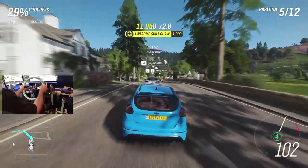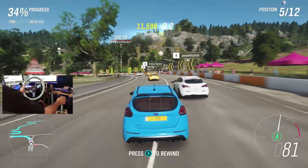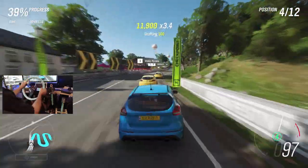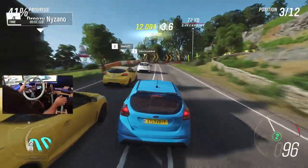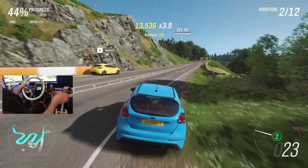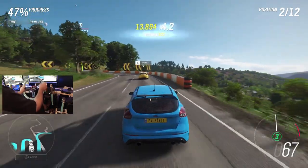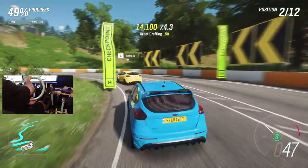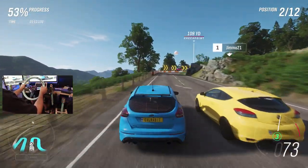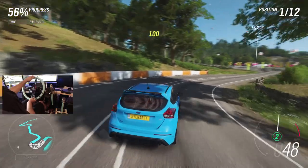Nice drift right there. Oh, right in our front grill! Trying to take him on the inside — oh boy, that was close. All these roads are gonna be insane with some real Driva cars. I want to get on these roads in a real Driva car. I can see all the downhill tandems on these roads. A couple hairpins — hopefully there's a wall on the outside. Probably not, since we're in a race.